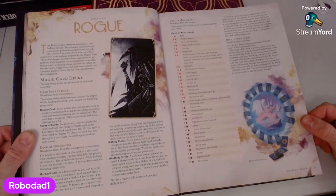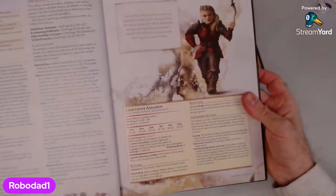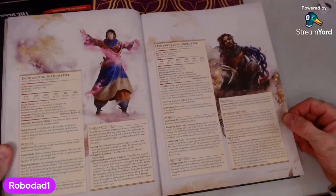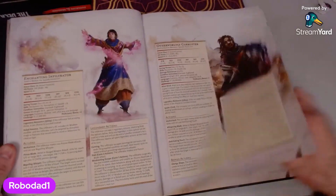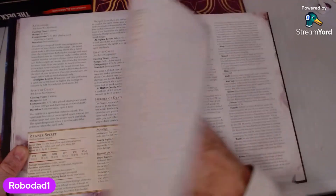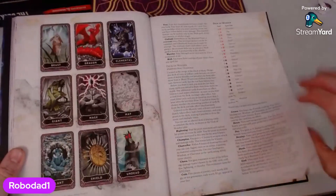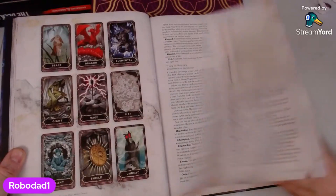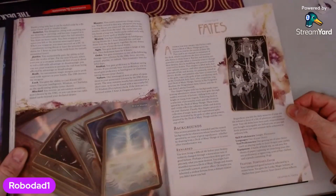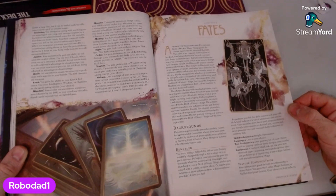The Rogue card embodies betrayal and hidden threats. Rogue destinies: Ambitious Assassin — it's pretty much leaning into a rogue chapter there — Enchanting Infiltrator, Otherworldly Corruptor, Veiled Presence. The Sage card. It really does go into a lot of detail about each card, and if that's what the eye looks like, that is lovely. Fates. Backgrounds: ruined backgrounds for characters whose lives have been upended by an event of great significance.